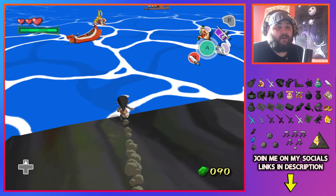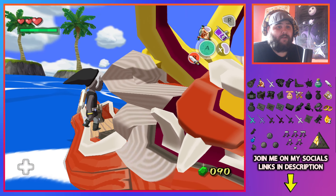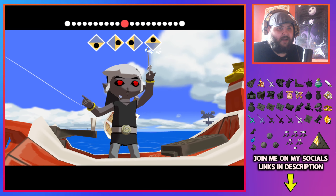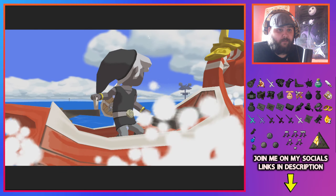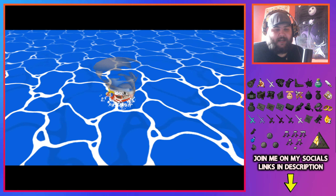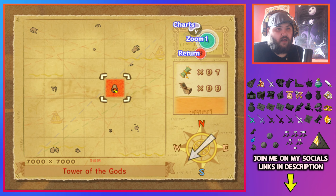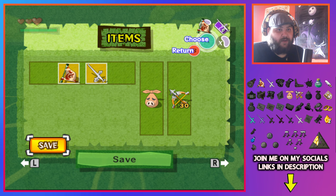We left off on Pawprint Isle yesterday and we're going to go around and find some more stuff because we have a lot more to find. We're going to go ahead and fight Cyclos — we can do that now because we have the bow. The best place to find him is normally at a coordinate up and left from Tower of the Gods, which isn't raised yet because we don't have the three pearls.